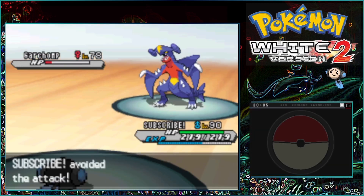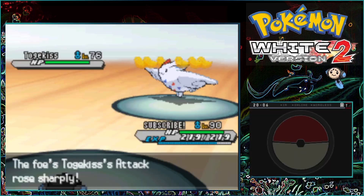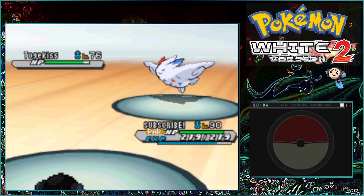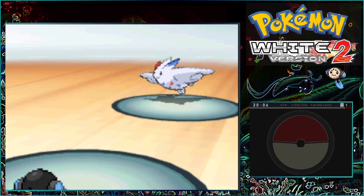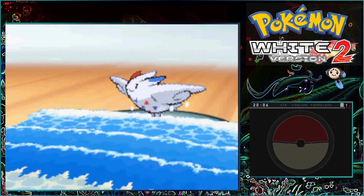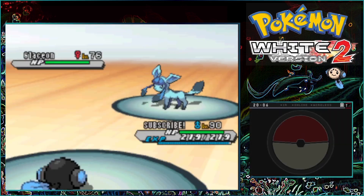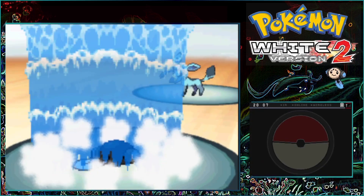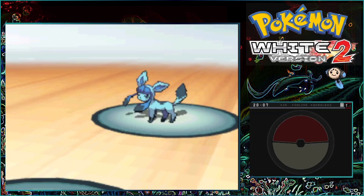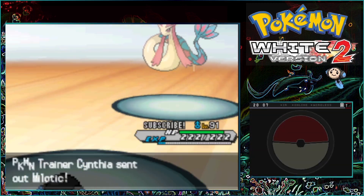The first members of Cynthia's team were pretty formidable. I use Rain Dance because my ability is Hydration, so all the status moves become ineffective. After a few turns, Glaceon was finally defeated as well.